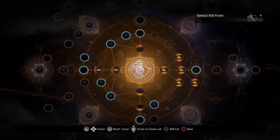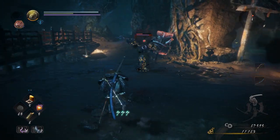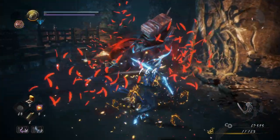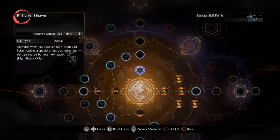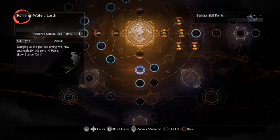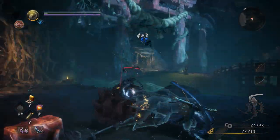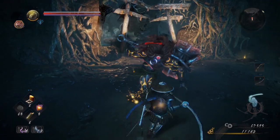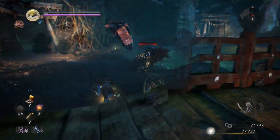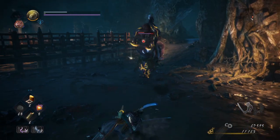Make sure to unlock the Running Water Ki Pulse techniques from the Samurai Skill Tree as soon as possible. This alternate ki pulse technique allows you to perform one with a precisely timed dodge instead of the traditional method of pressing R1. There are three Running Water skills in total — one for each weapon stance — so save up at least six skill points to unlock them. If you're having trouble mastering the traditional ki pulse, Running Water can be a great alternate way to reap the benefits. Do your best to master both techniques, as knowledge of each can make you a far more effective fighter.